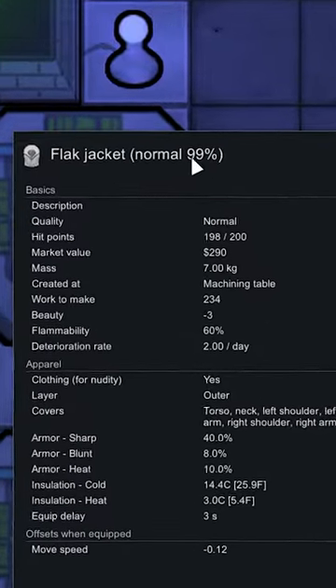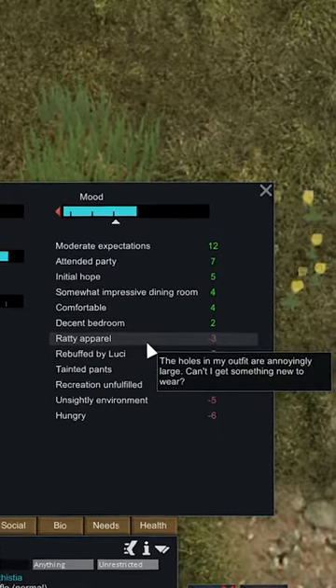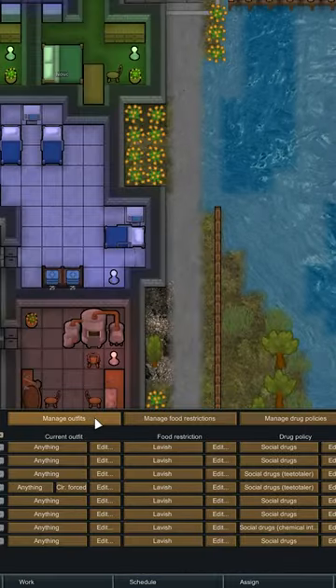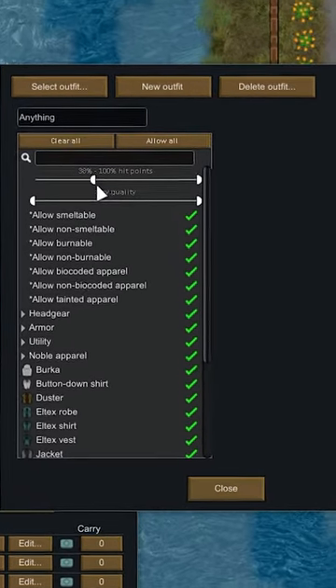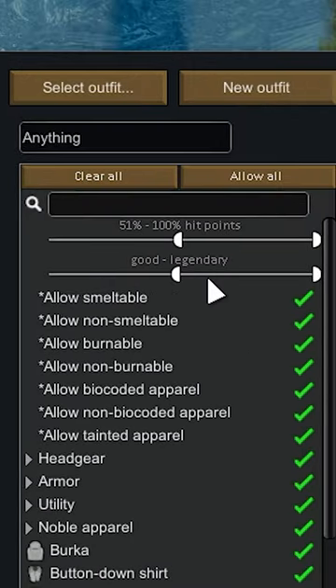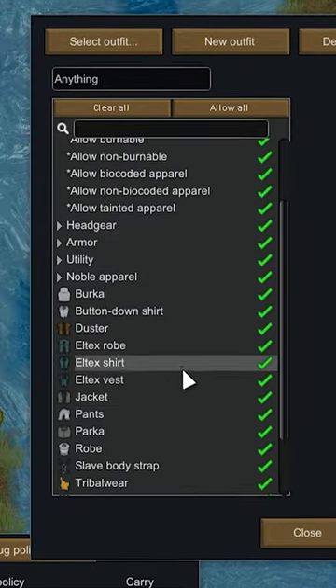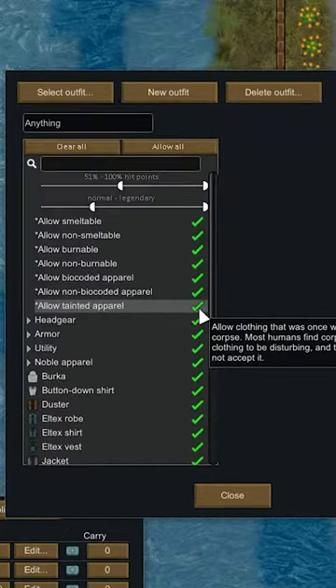Quality and condition of apparel affects how much protection you gain. Tethered apparel will also give your colonists a mood debuff, which you can prevent by managing your outfits. Here you can make sure they only wear clothing with 51% or higher hit points, tell them what quality they can equip, forbid certain items you don't want them to wear like parkas in your desert base, or forbid tainted apparel.